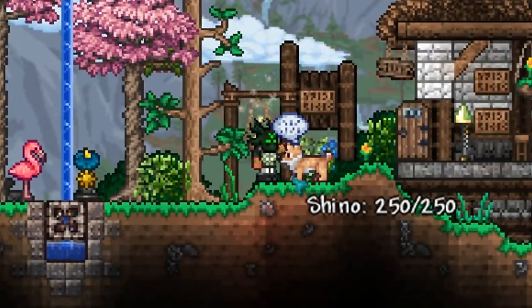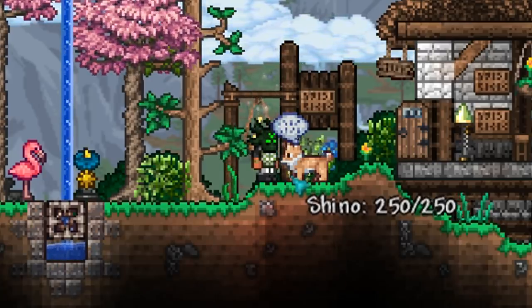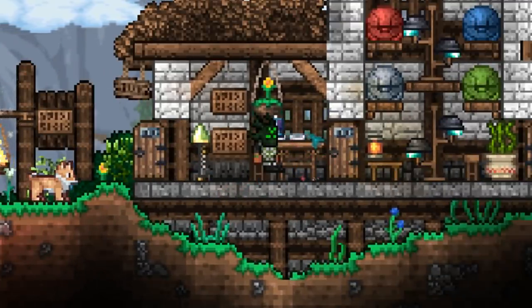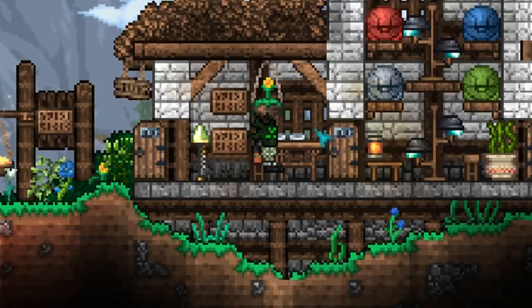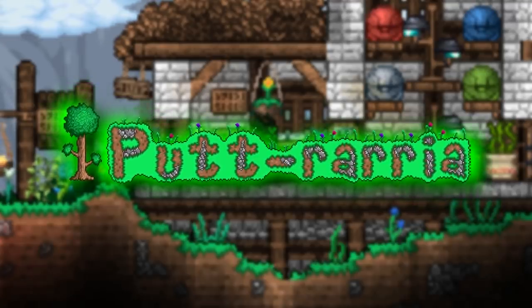Greetings, Terrarians, Chaos here. For the past few weeks, I've talked about working on some behind-the-scenes projects, and today, to my shock, ReLogic has entrusted me to reveal something I have been working very hard on. I teamed up with fellow beta tester Darth Morph to work on this golf course, which we have named Putraria, and the world save will become available for download this Saturday when 1.4 releases.